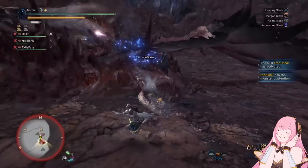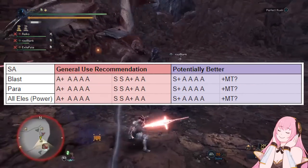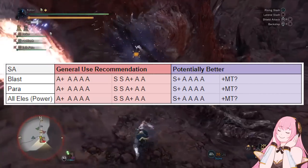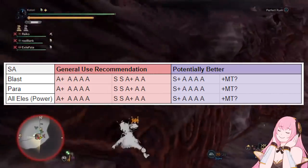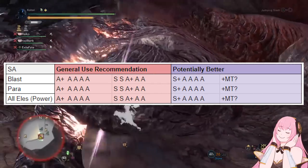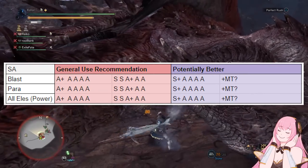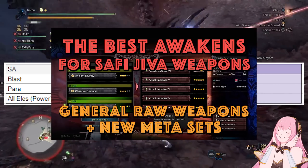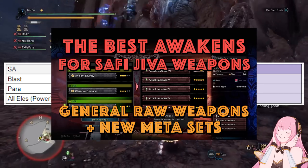Let's start out with my OTP, Switch Axes. Switch Axe is still a raw-focused weapon. This means that your loadout is going to be one of the three different awakened loadouts you normally run for raw weapons. These three options are: running all attack awakens, or running two regular sharpness 5s with otherwise attack awakens, or running a sharpness 6 with all attack awakens. We do have a full video explaining exactly the difference between all of these as well as all of the math behind it, so check that out if you're curious.